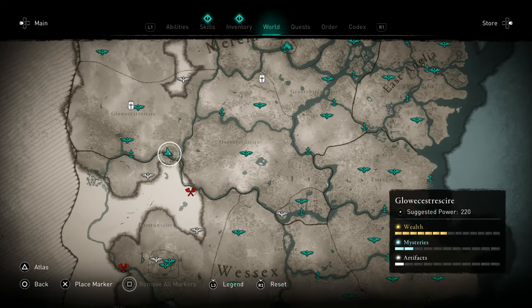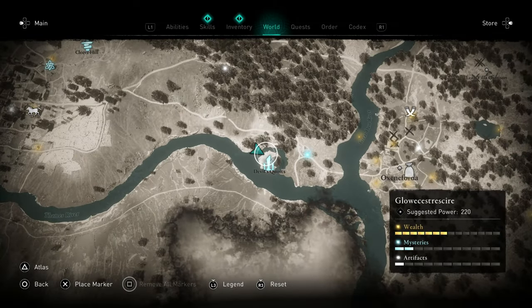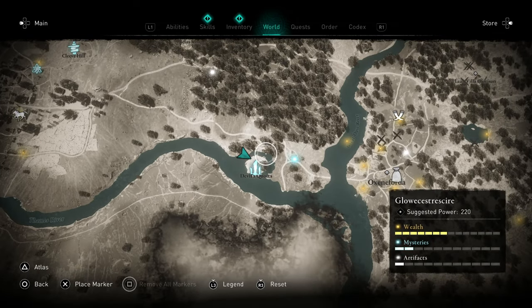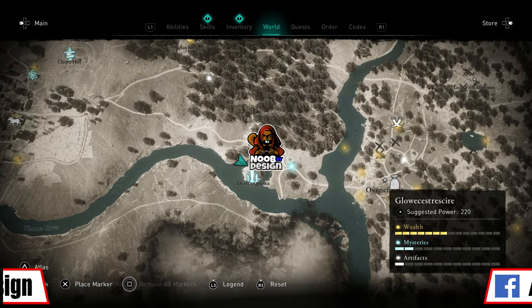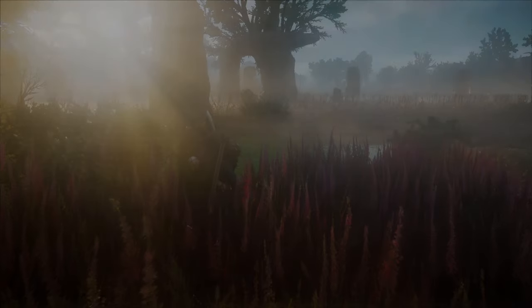G'day gamers, welcome to New by Design. Going to be doing a video here on Assassin's Creed Valhalla and I'm going to show you guys the solution to the Devil's Wits Standing Stones. You're going to find those in the southeastern section of Gloucestershire, as I showed you on the map here.